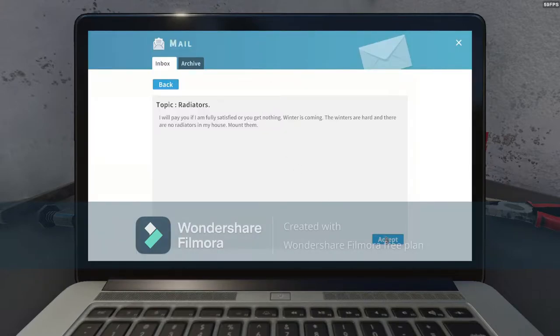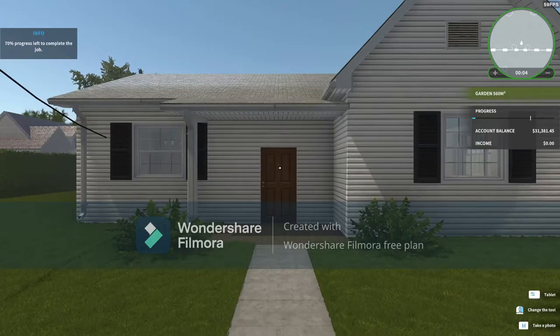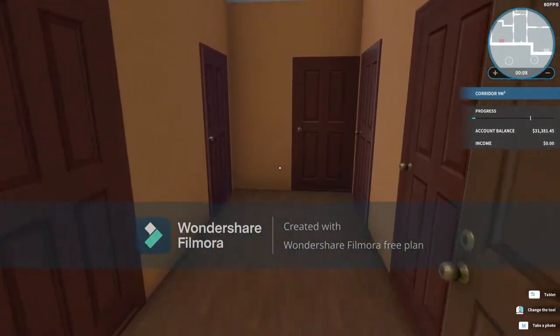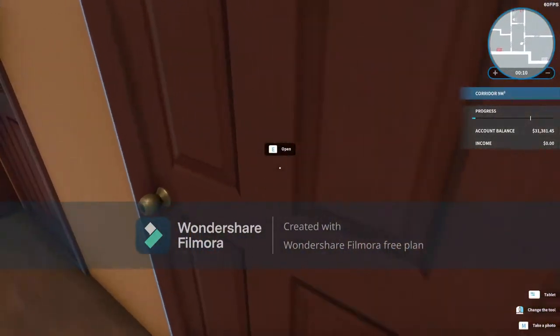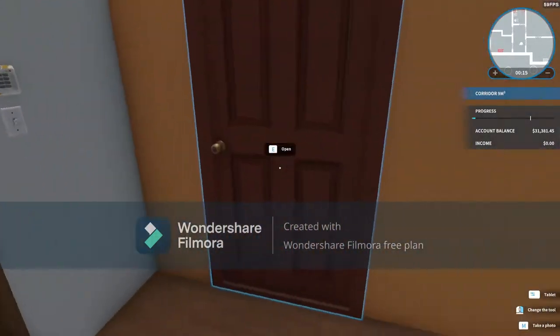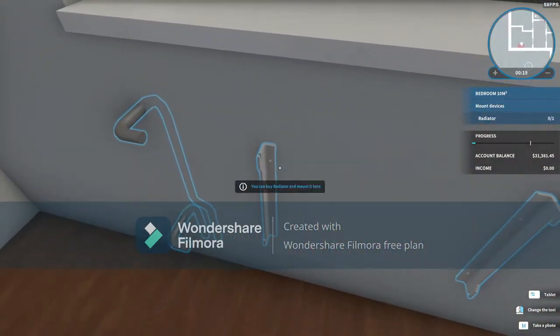Alright, let's go do some radiators, guys. Alright guys, we're here — let's go see what we're up against. I think if I'm remembering this house right, I've got three radiators to put in, or maybe just two. Yeah, here's one. Let's go ahead and do this together.